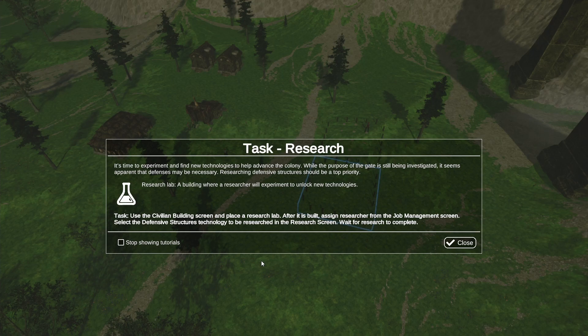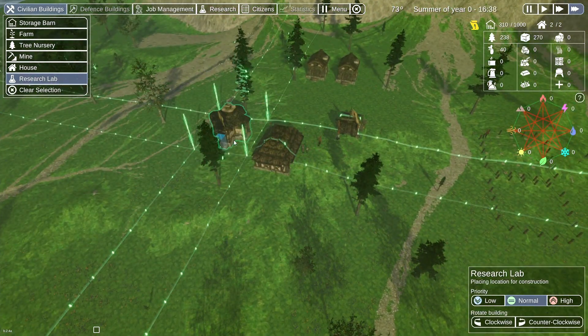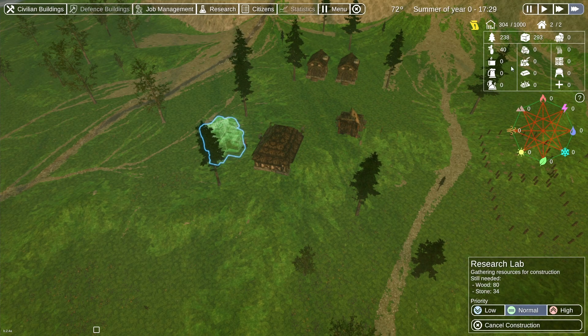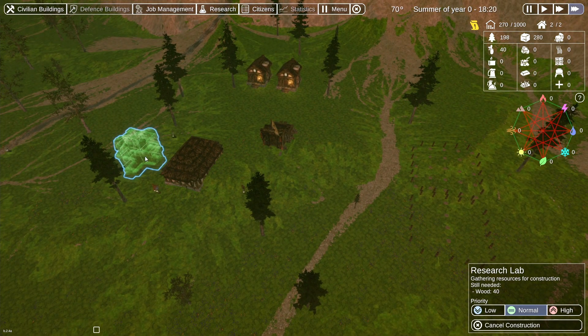It's time to experiment and find new technologies to help advance the colony. While the purpose of the gate is still being investigated, it seems apparent that defenses may be necessary — researching defensive structures should be a top priority. Research lab: a building where a researcher will experiment to unlock new technologies. Use the civilian building screen and place a research lab. After it's built, assign a researcher from the job management screen and select the defensive structure technology to be researched. Research lab — das geben wir mal hier hin. 40 gold.